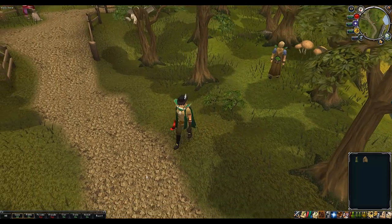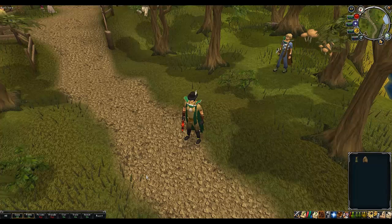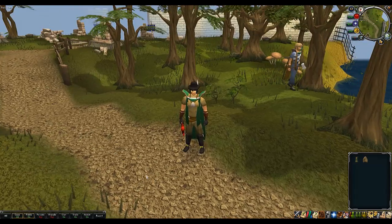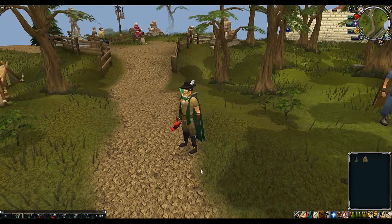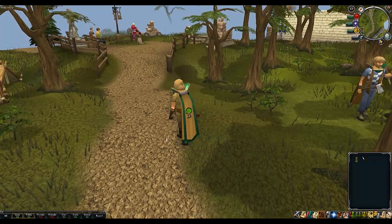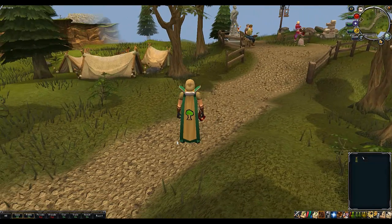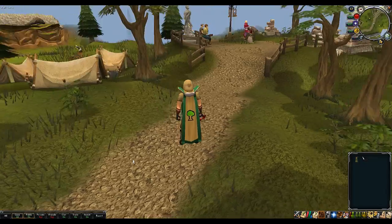That's the 99 woodcutting. It's not a too bad skill to train — it doesn't actually take too long if you put in a decent amount per day, you'll have it within a few days. However, if you want to make money from it, it is going to take you a little bit longer. So this is the woodcutting cape. If you don't have the green trim down the side, that is only because it is your first 99. However, if it is your second 99 or you have more 99s like me, then you will have the trim down it just like so.